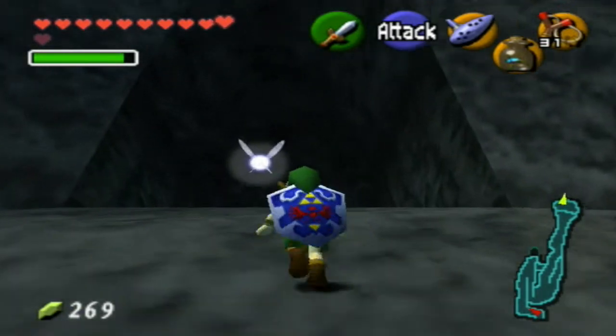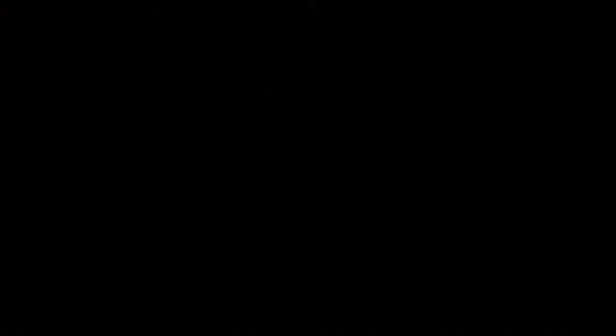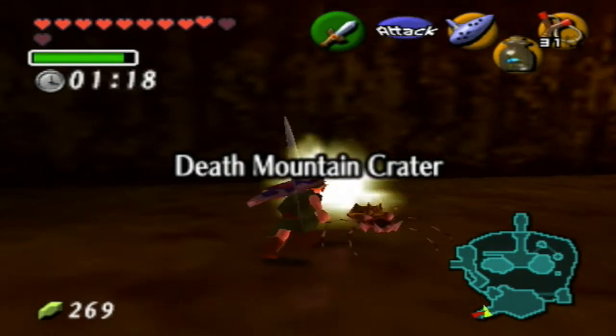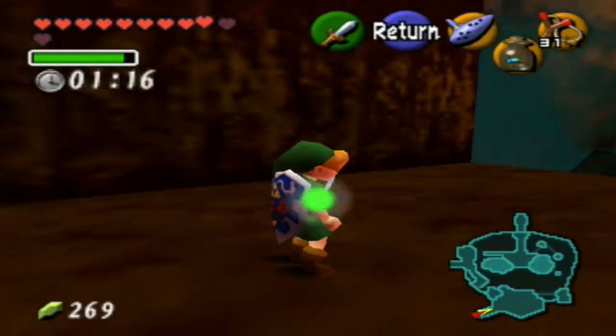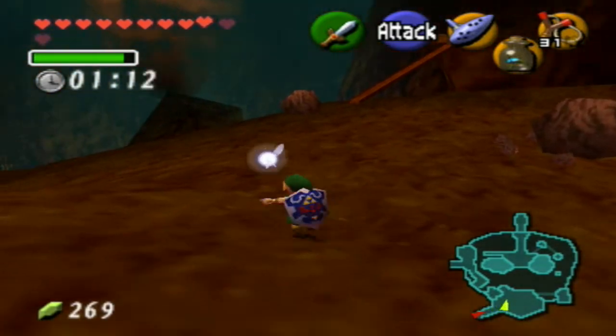Alright, I'm back after about five-ish minutes for me, ten seconds for you. This entrance — if you climb all the way up to the top of Death Mountain, this is how you get to Death Mountain Crater. One thing we need to do is get a gold Skulltula that can be found at the entrance.